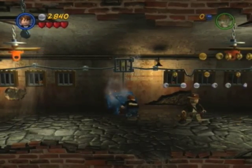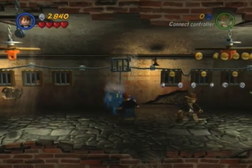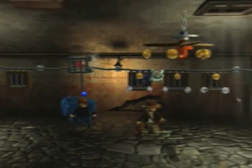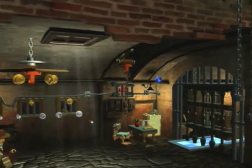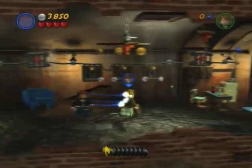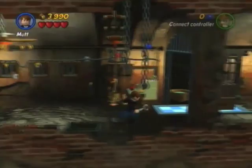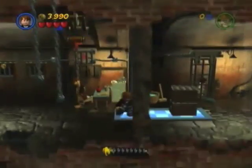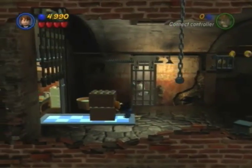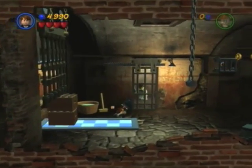This blue sparkly smoky thing is obviously a repair item, so I'm going to have to have Mutt fix that. I'm guessing it's going to have to be that switch over there. We tug on this, and that allows that to go back up. Then we'll have Mutt go through here and knock it on the rope, and push these boxes underneath the gate, allowing us to continue.